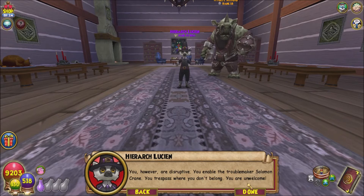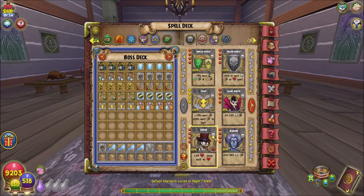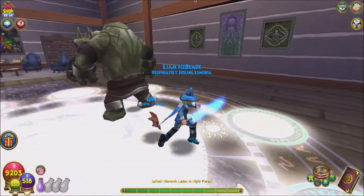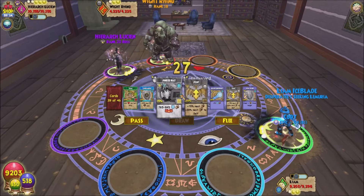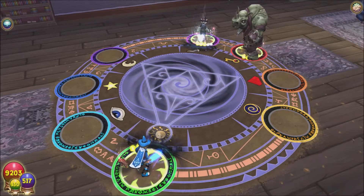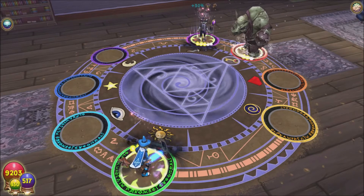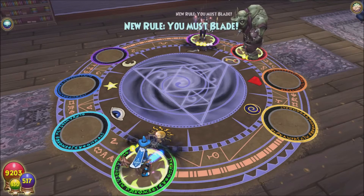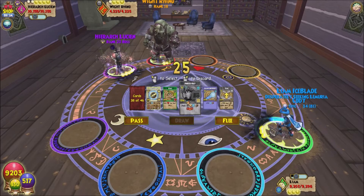Yeah, this guy is kind of a tyrant. He continues: 'You however are disruptive. You enable the troublemaker Solomon Craig. You trespass where you don't belong. You are unwelcome.' Okay, prepping for battle — I should put in some feints. I already have feints in. Checking: I have Talus shields, okay.